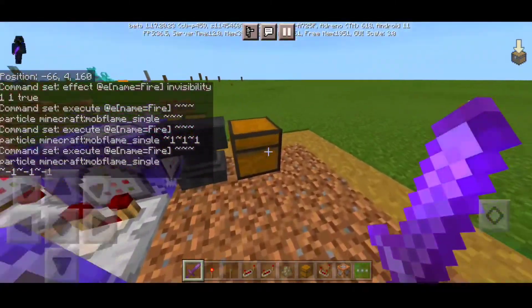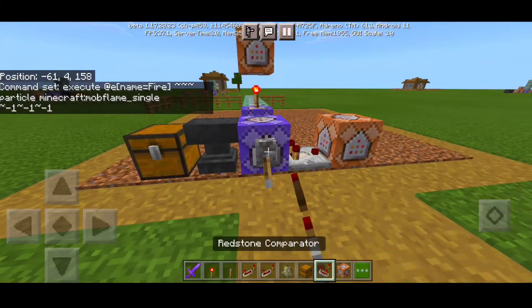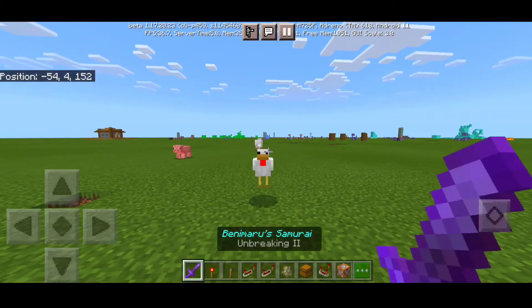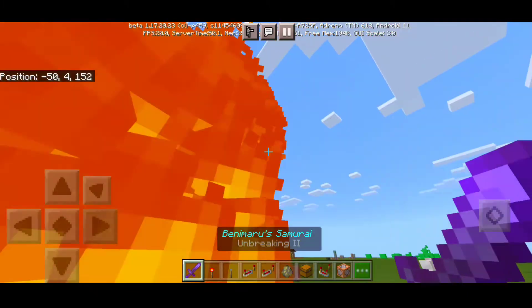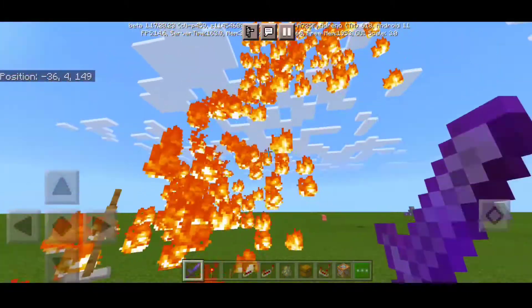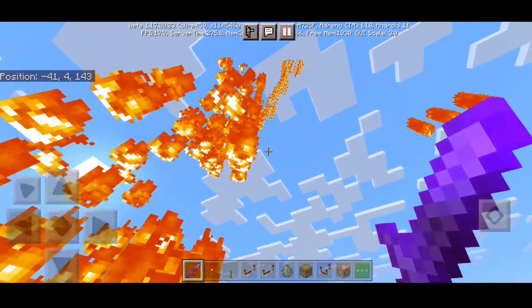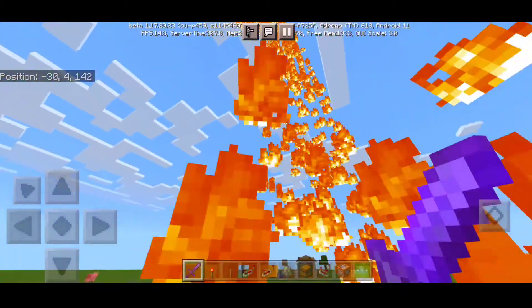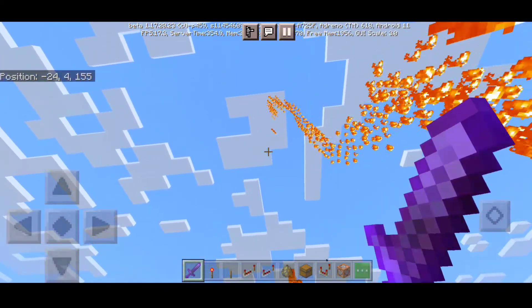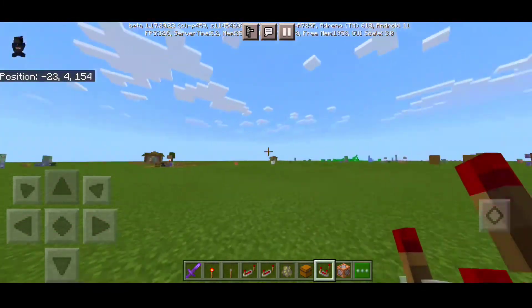And there we have it — your own Benimaru hellfire power, or what we call hellfire, here in Minecraft by recreation. Find a target, activate your whirlpool of fire, and look at the flame of fire right in front of us — it's actually pretty long and might reach the sky. Pretty cool and epic. I rate this power at 9 out of 10.